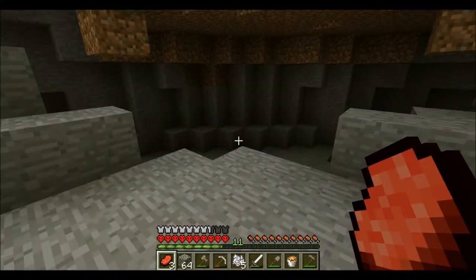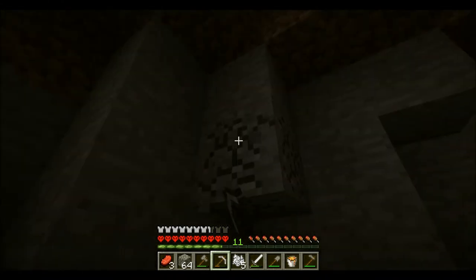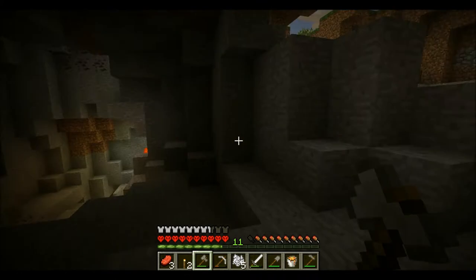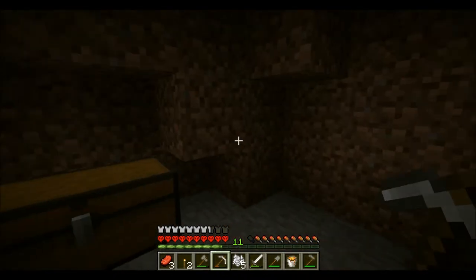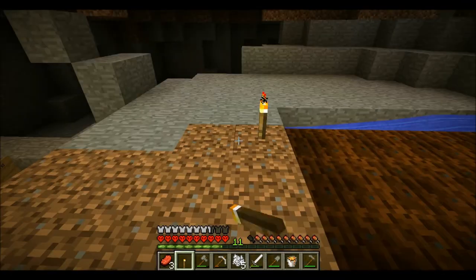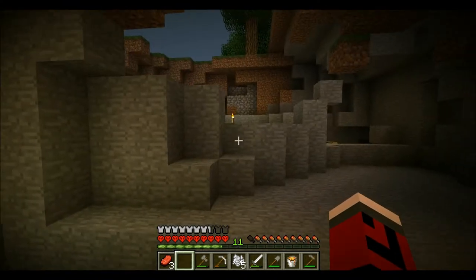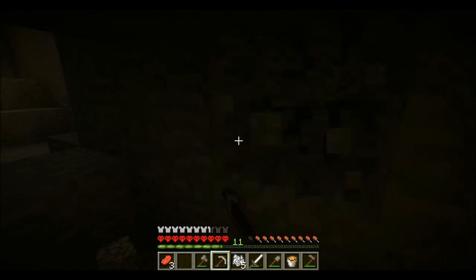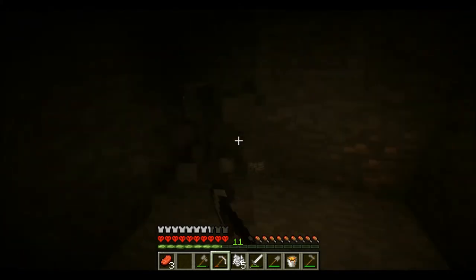Alright guys, we are back again, and I'm thinking I'm going to build a very simple semi-automatic wheat farm here. I think I have all the materials I need. I'm going to need a piston of sorts. It's actually kind of getting dark now. I guess I'll put down a couple of torches to protect me. I'm just clearing out a little rim here for the wheat to grow in. There's just going to be a water gate, the piston being the floodgate.